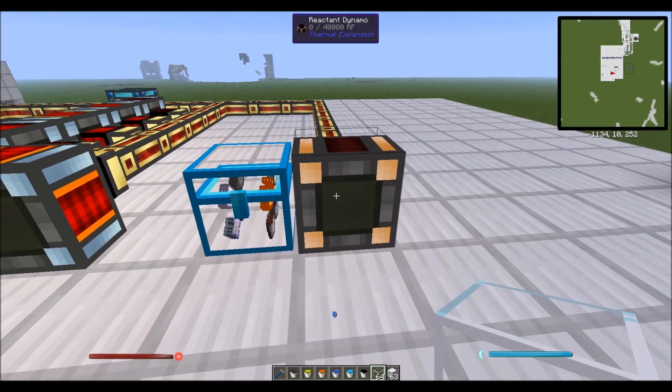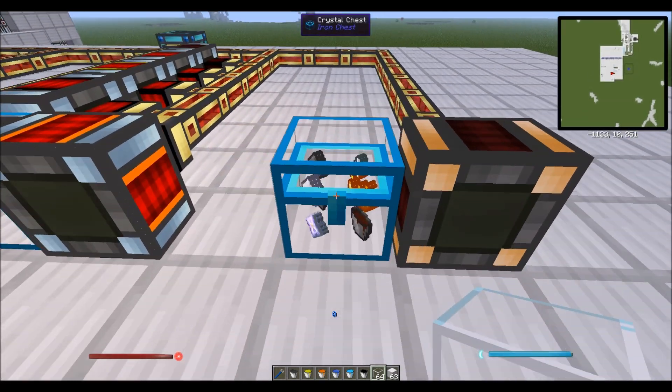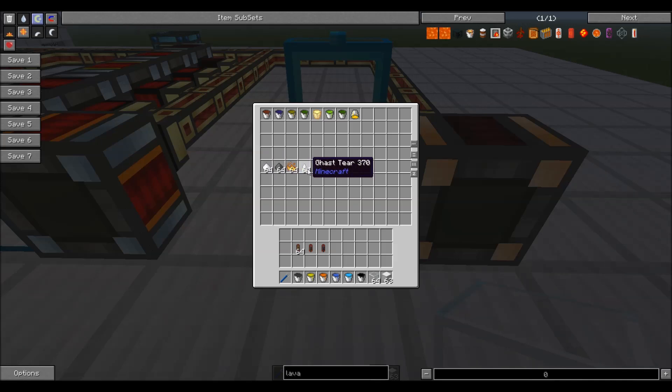The last dynamo to look at is the reactant dynamo. In the reactant dynamo you react some solid fuel with some liquid fuel. For solid reactants you can use sugar, gunpowder, blaze powder, ghast tears, or nether stars if you're crazy. Each of these lasts longer than the previous — sugar lasts the shortest, and a nether star will last forever, making something like 20 million redstone flux before it disappears. That's per nether star.